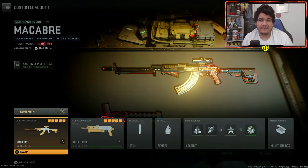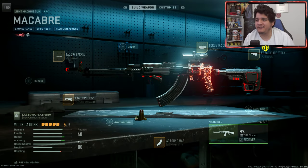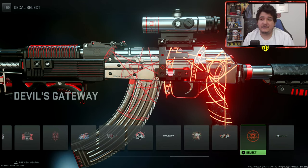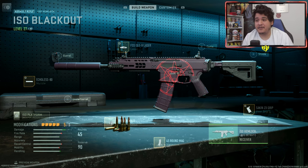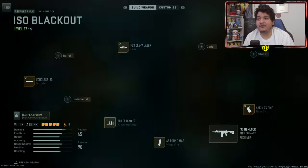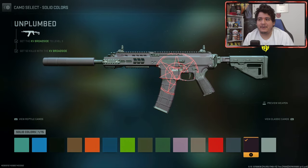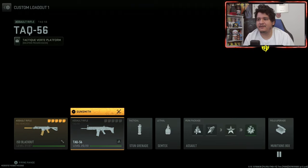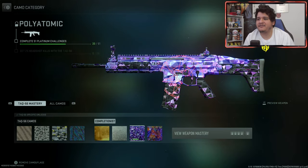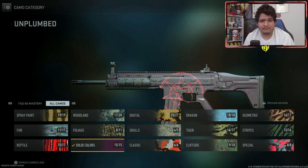Here we are with the RPK Macabre and the Dread Rights Mini Back. The first thing we're checking out is how the gun looks with camo, but before that — here's how the decal looks on the Macabre. A better example is how it looks on the ISO Hemlock with the full black camo, and it looks actually super clean. With solid color camos it's a good-looking decal. The darker ones — especially black — are probably your best bet for showing it off. Similar story with the TAC-56, and with mastery camos the decal shows but it looks better on darker camos.